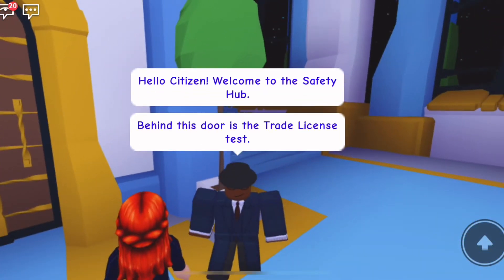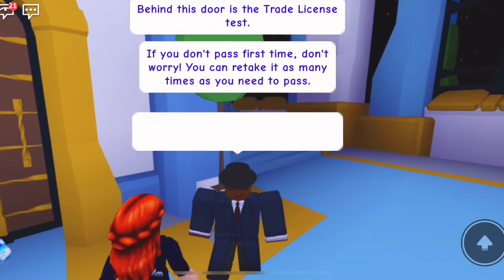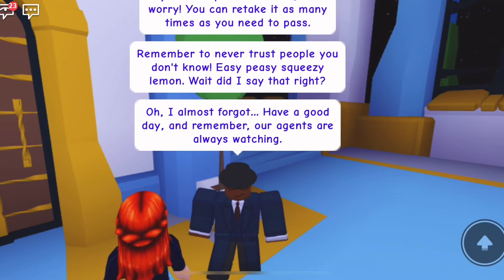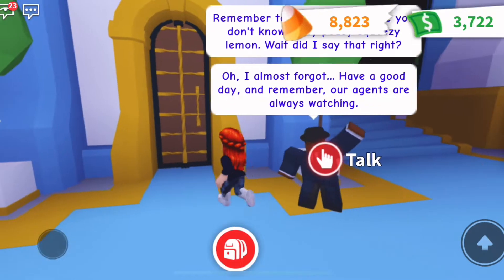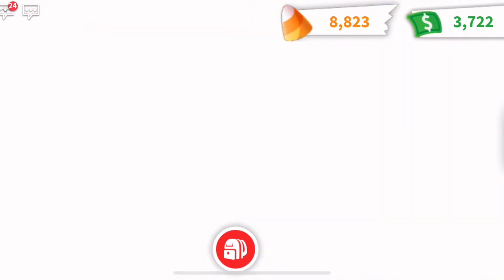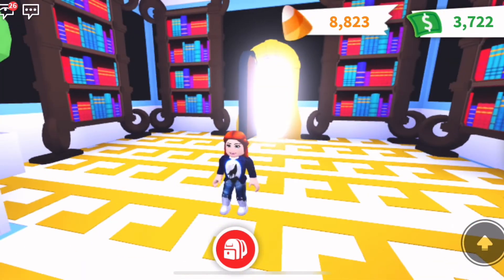Let's go talk to Agent Jake. He says: 'Hello citizen, welcome to the Safety Hub. Behind this door is the Trade License Test. If you don't pass the first time, don't worry — you can retake it as many times as you need.' I'm so excited — I hope the test isn't hard, but I know how to spot a scammer.